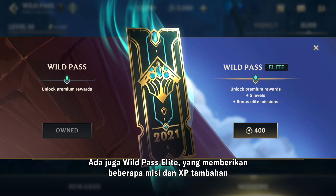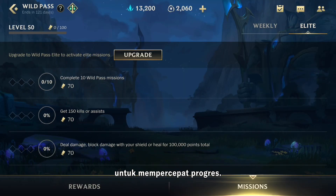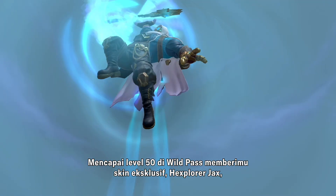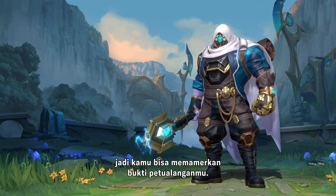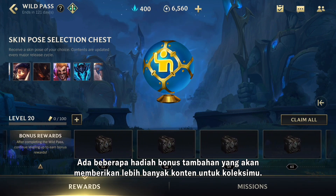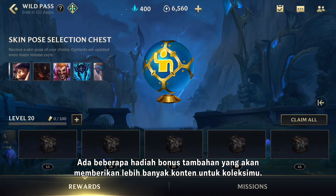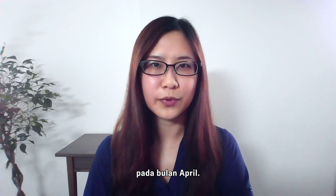There's also the Wild Pass Elite, which comes with some extra missions and XP to help speed up your progress. Reaching level 50 on the Wild Pass grants an exclusive skin, Hexplorer Jax, to show the world how far you've come. But things don't stop there — there are some extra bonus rewards to help you add more content to your collection. Let us know what you think when it rolls out at the start of Wild Rift's second ranked season in April.